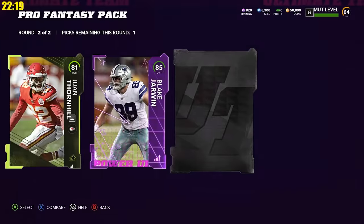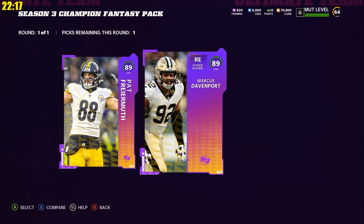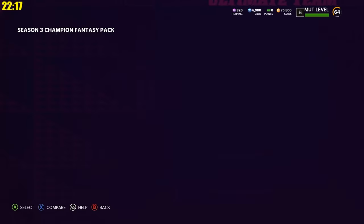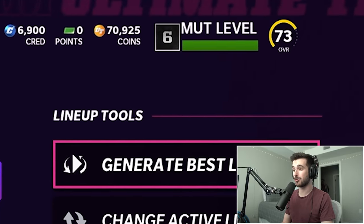We also had a 95 NCAT Jacoby Myers from the Madden Machine Solos, a daily coin quick sell which we actually got 15,000 coins out of. And then our Season 3 Champion, which of course we went with Pat Friermuth. So now that we did open up those packs, I kind of just want to generate our best lineup. We're already up to a 73 overall — we made basically a 10-point jump there.